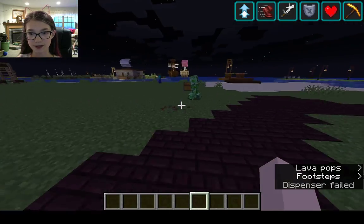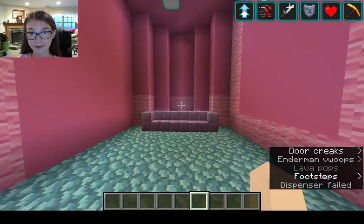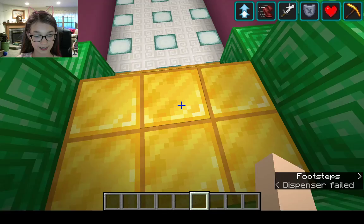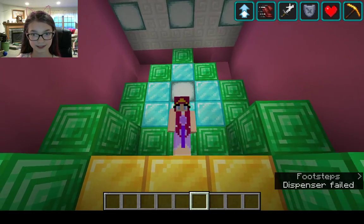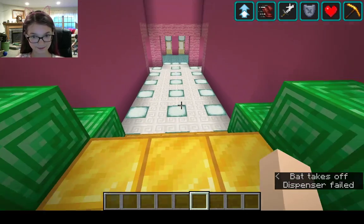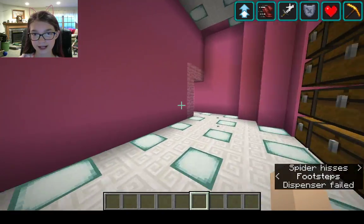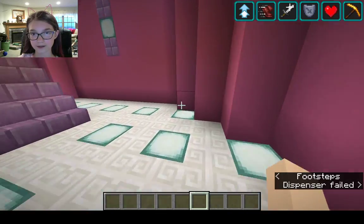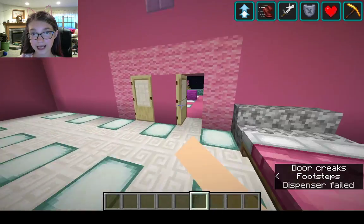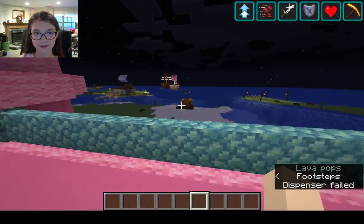I'll give you the tour. This was started before I had a YouTube channel. This is my castle — here is my royal throne that I sit on. It's pretty cool. Here is my chest room slash furnace area. There was a spider on there, and here is my little bedroom. It's pretty cute.